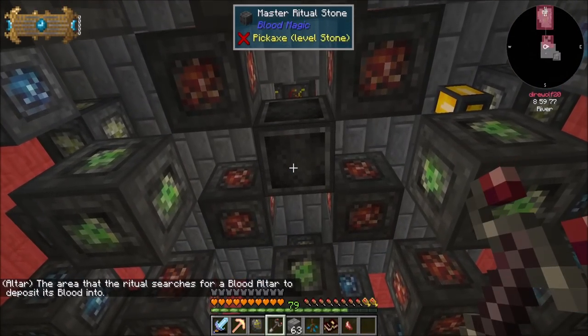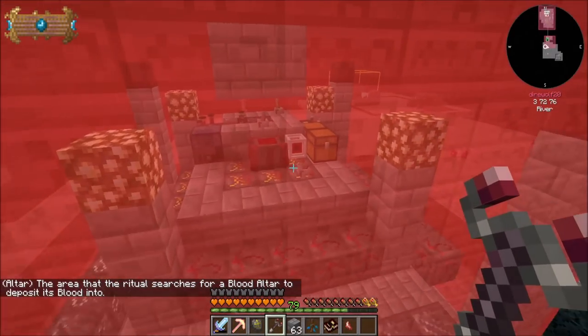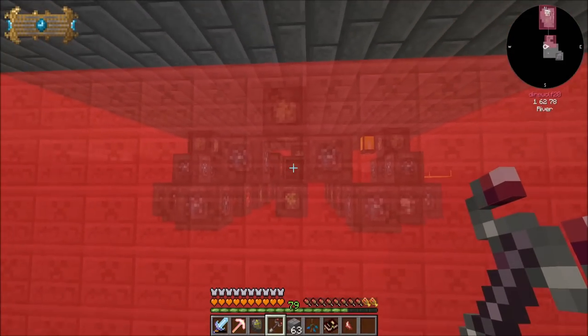And then the area that the ritual searches for a blood altar to deposit its blood into — technically I could just leave that as is, and that should be fine.